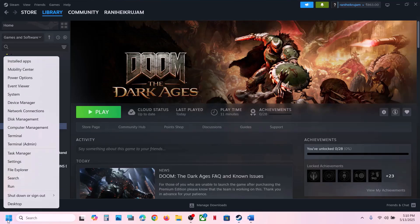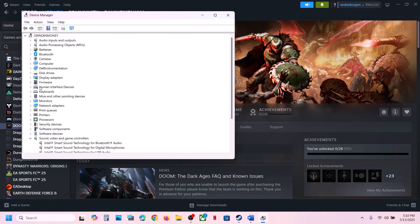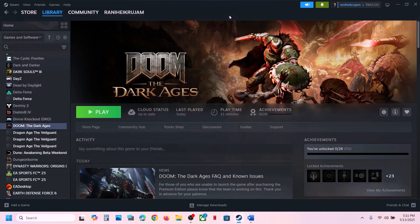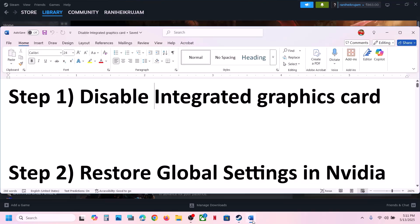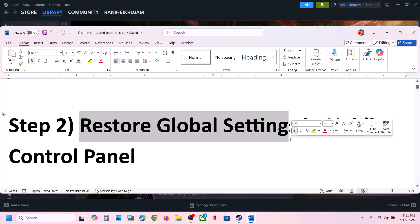If your computer has a dual graphic card, make a right click on the start menu and go to Device Manager. Expand Display Adapter. If you have an integrated Intel or AMD graphic card, right click on it and click on Disable Device. Once you disable it, launch the game and check — this has worked for many players.